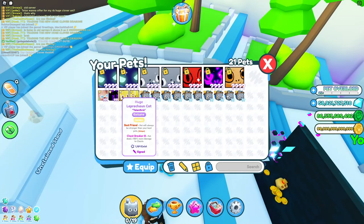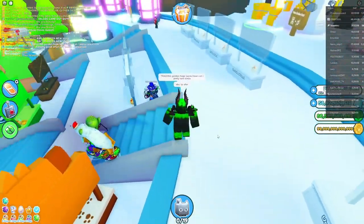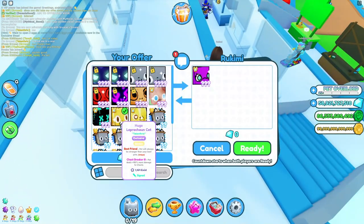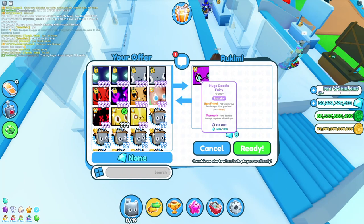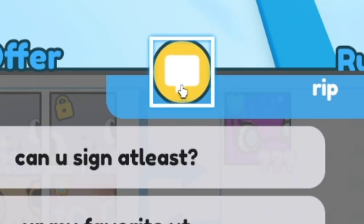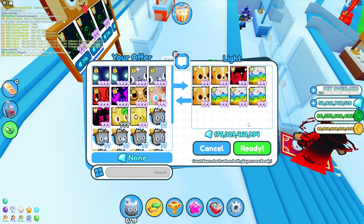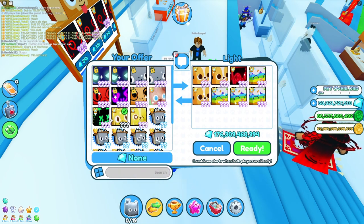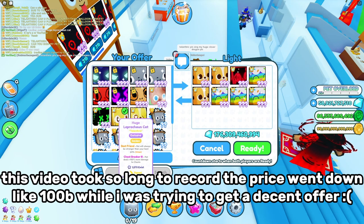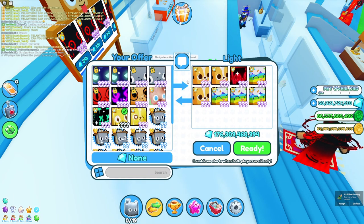We still have that golden huge Leprechaun Cat. A pet that sells for 300 billion gems right now for a pet that sells for like 120 billion — what's going on? This is actually a pretty good offer so far, we got like 340 billion — that's a 20 billion profit. I don't know if I should take it because it's a whole bunch of small huges and gems. I think we should see what else we can get. This is like the first not terrible offer — it's pretty kinda okay.